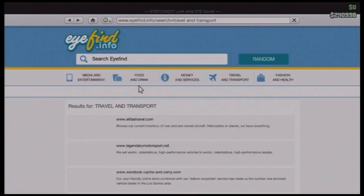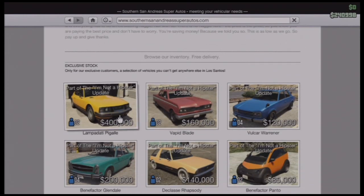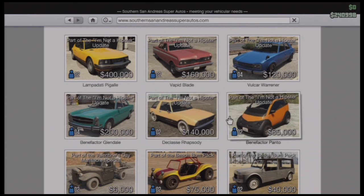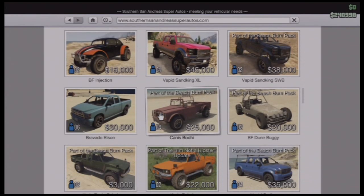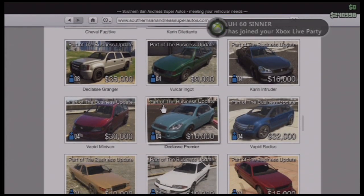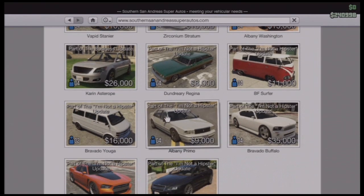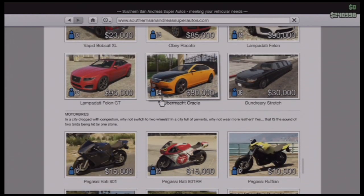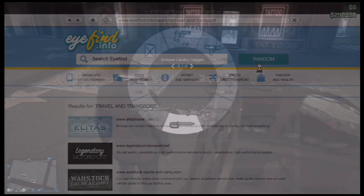The Dubsta 6x6 is on the Warstock website because it has a rank requirement of 100. They put the rest of the add-on cars on Southern San Andreas Auto. They also added the Picador and the Clean Rebel for you to buy on the website, along with some other cars. They also added Franklin's Buffalo S, the Obey Tailgater which is Michael's car, and the Nagasaki Hot Rod Blazer which is Trevor's little blazer that you find in his front yard.